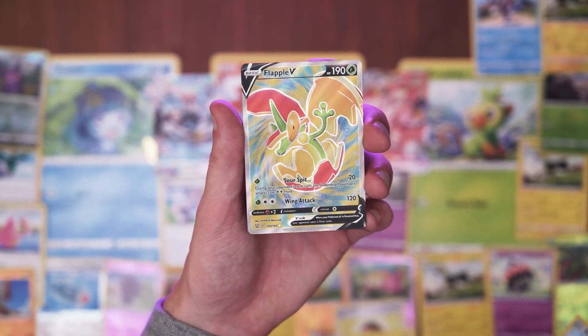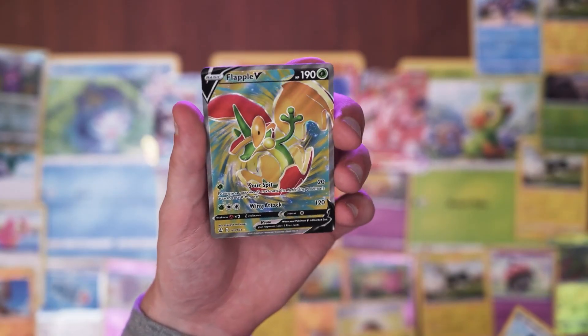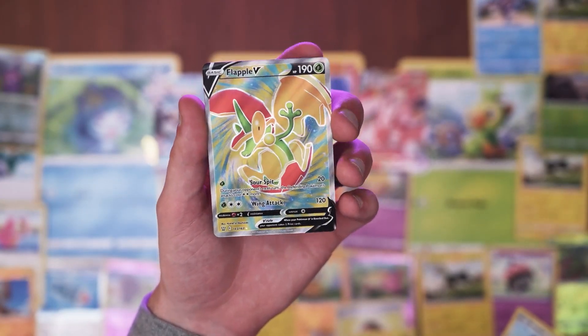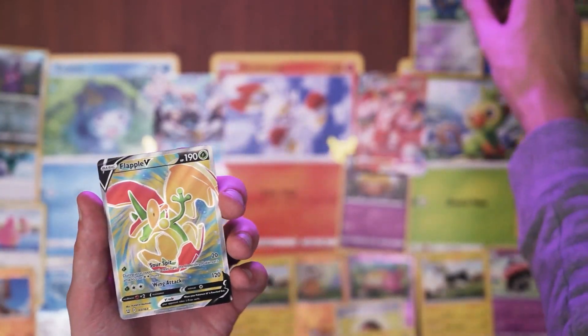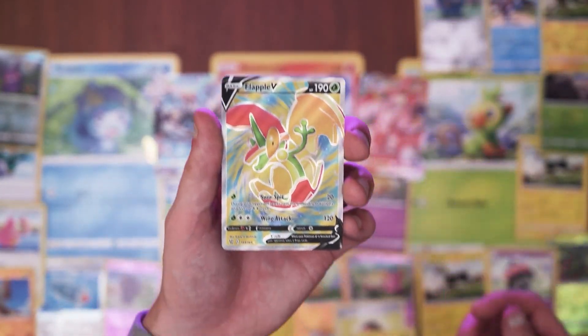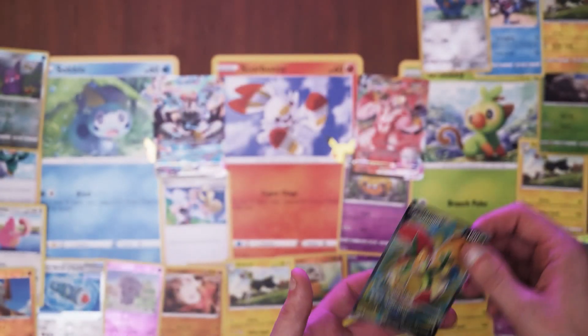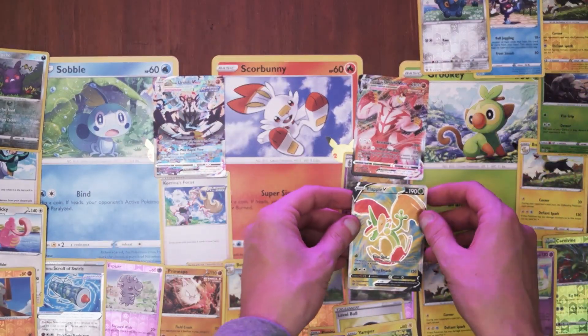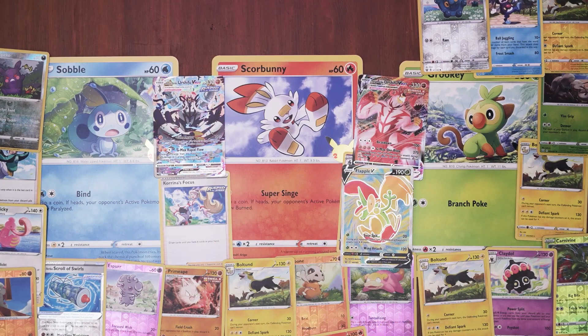Oh shit. That is dang. Look at that. A Flapple. That thing looks freaking sick. I'm not sure if it's valuable, but she's looking valuable. Look at that - that is pretty cool. You go up here with the Urshifu, you're going to cover up this guy. Sorry, little buddy. What a pull.